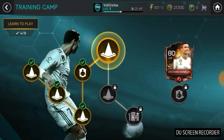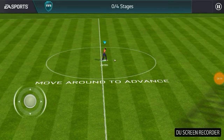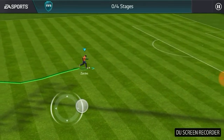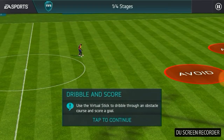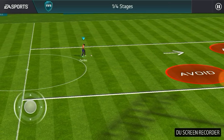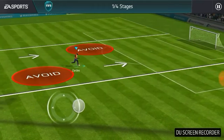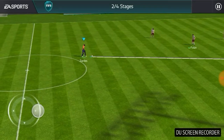This one right here is learning how to dribble - it just wants us to move around to advance. Use the virtual stick to dribble through an obstacle course and score a goal. Zardes, our new silver player, shoots the ball right into the corner - two out of four complete.